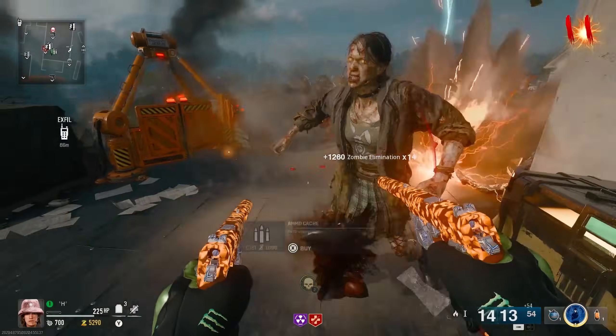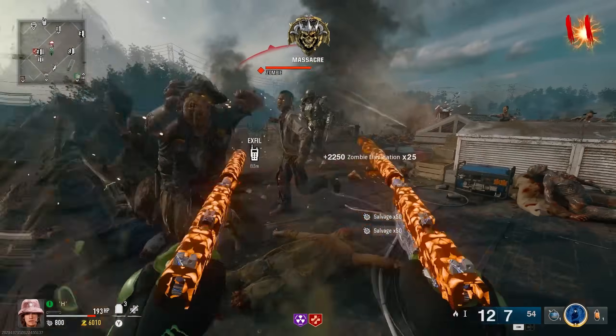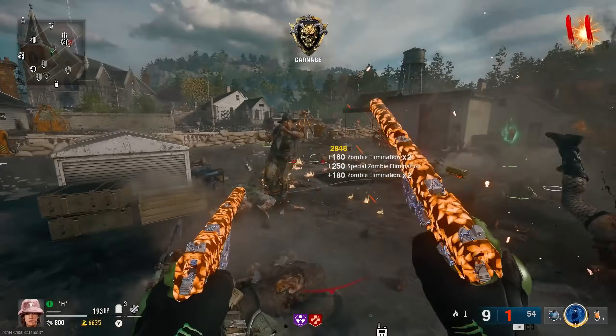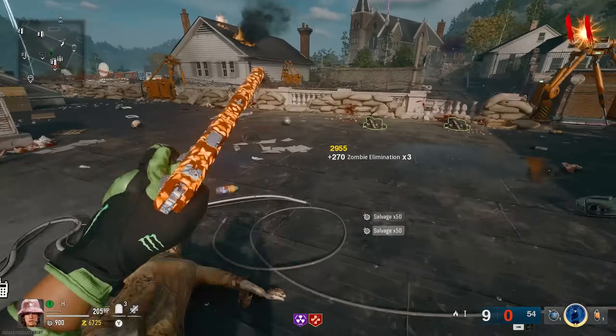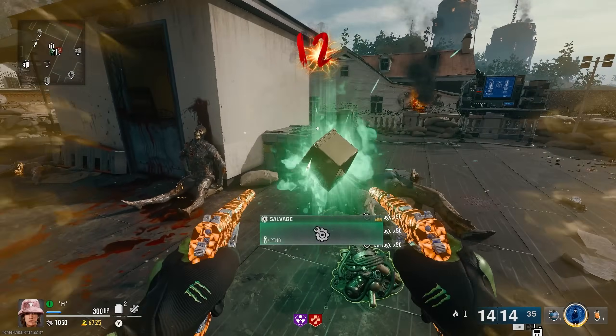We did run out of ammo, but there's an ammo box right back here — 1,000 Essence, which is no biggie. Got a little max ammo as well. Let's just burn through some ammo — don't want to waste the max ammo. Spawn in, Zombros, let's get to the next round.